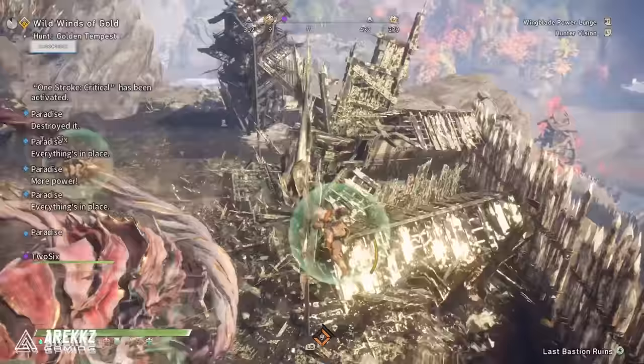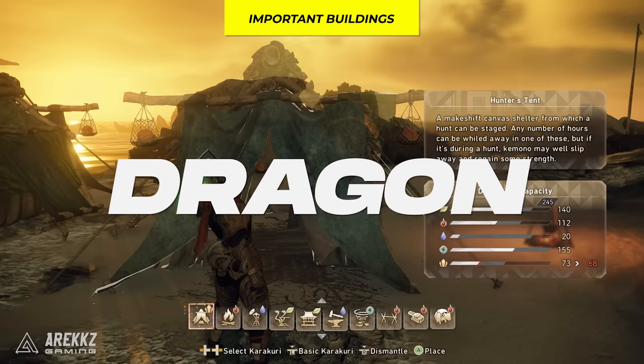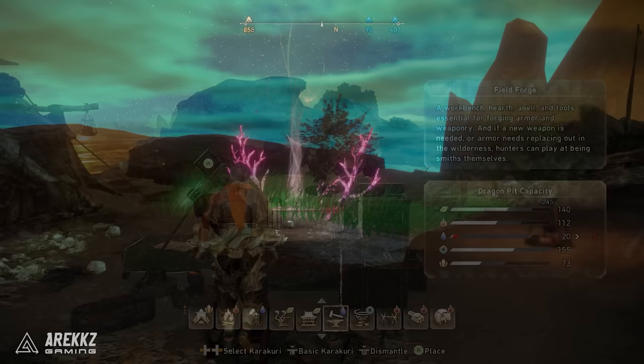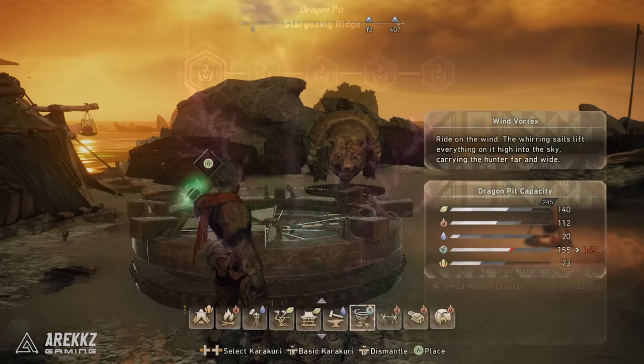Let's start by talking about the open world Karakuri buildings, also known as Dragon Karakuri. Think of these like useful utility buildings that will be persistent on your map. They serve a variety of purposes and here we will recap the really important ones for you as a beginner. In order to build any Dragon Karakuri, you'll need to use some of your Dragon Pit resources.